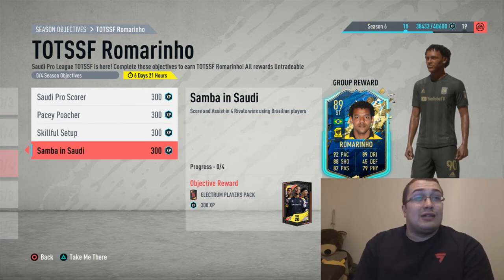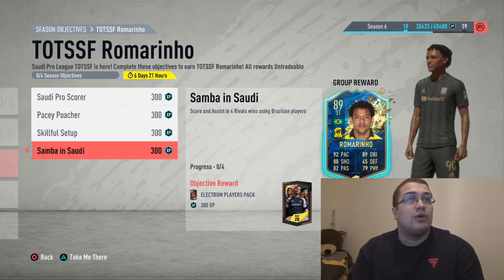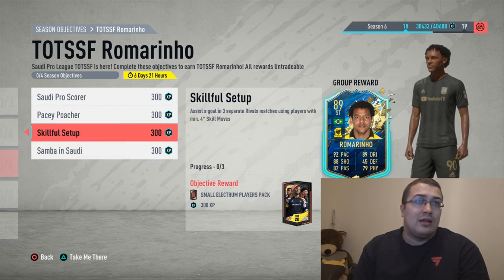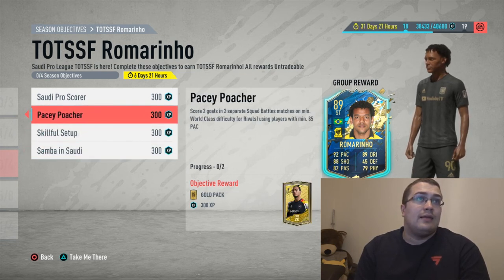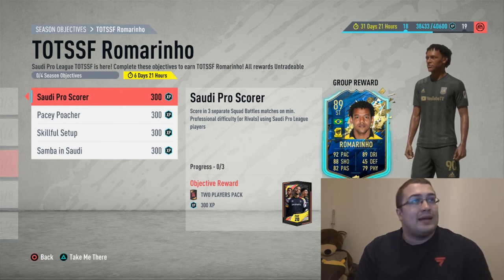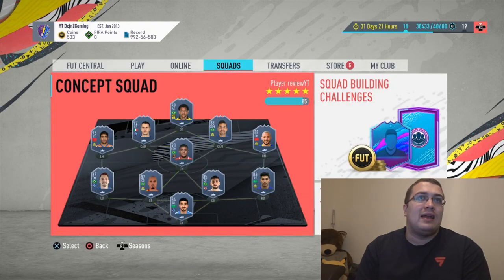For Samba, you get an Electrum Players Pack - score and assist in four Rivals wins using Brazilian players. You could rock up with a full Brazilian team and potentially do it in four games depending on your division. So technically you could do all of these in seven games. You've got seven days - until next Monday - but bear in mind over the weekend you'll be playing Fut Champs.